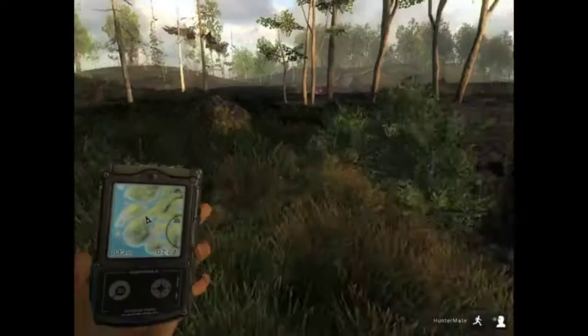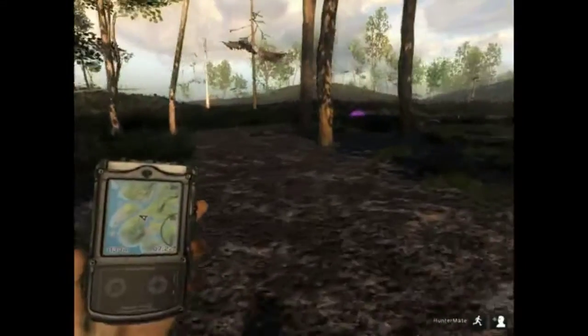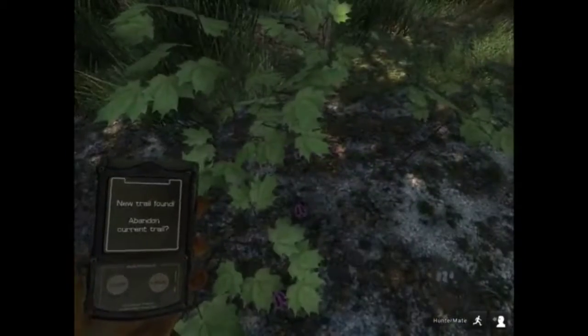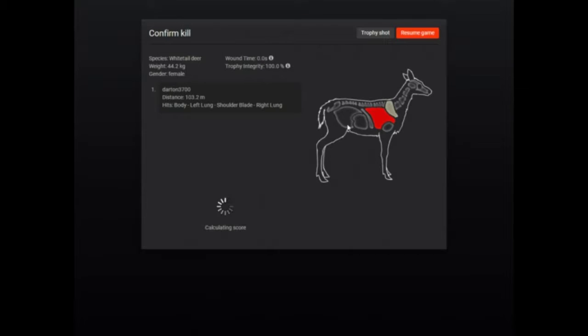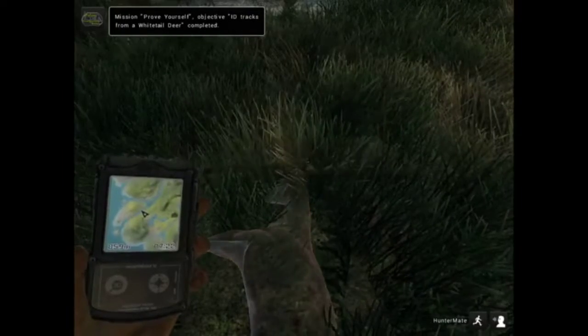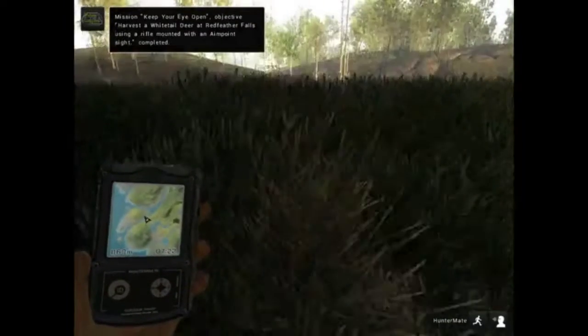The rusa deer looks amazing, I really like the detail in that, and the sambar deer looks amazing too. The pictures they released of it don't give it justice of how amazing it actually looks. Here are the white-tail tracks, so that should be another part of that mission done. I put a half-decent shot on her — double lung shot, not too bad, I probably hit just in front of the liver.